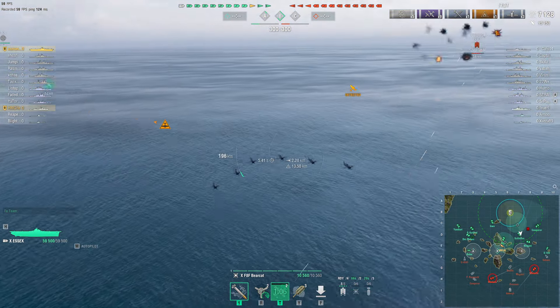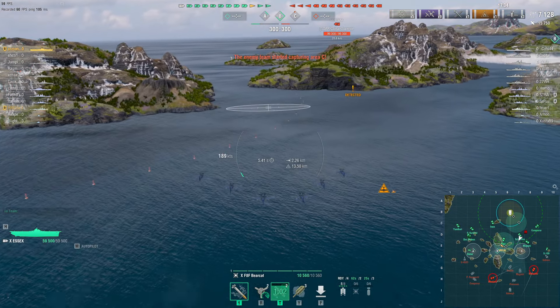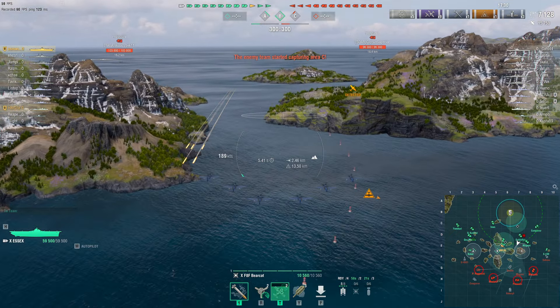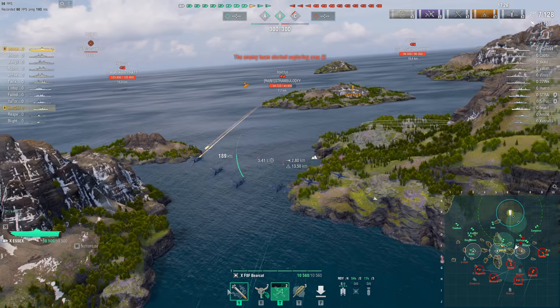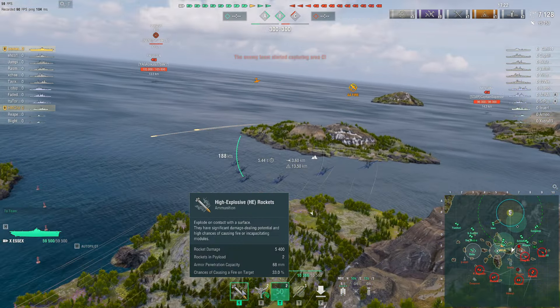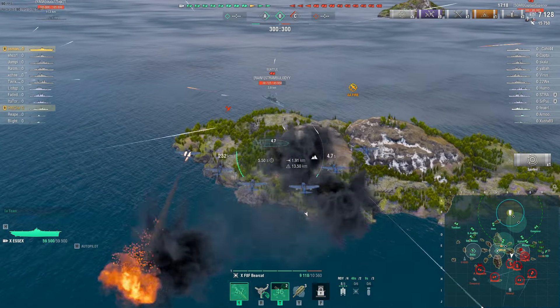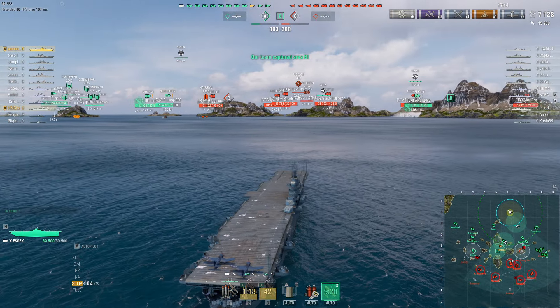These bombs are very versatile against destroyers as well as cruisers and light cruisers because they do decent damage. The rockets also — you have 12 of them with 5,400 alpha damage and 33% fire chance. If you land those rockets on a cruiser you will smash them. I'm dropping on this Seattle here and there.